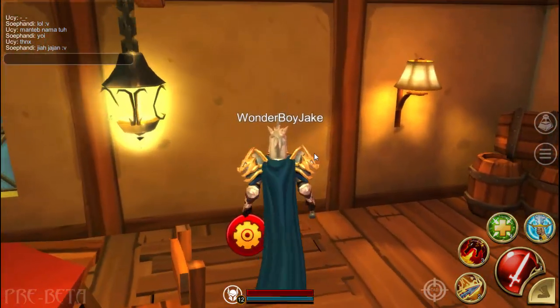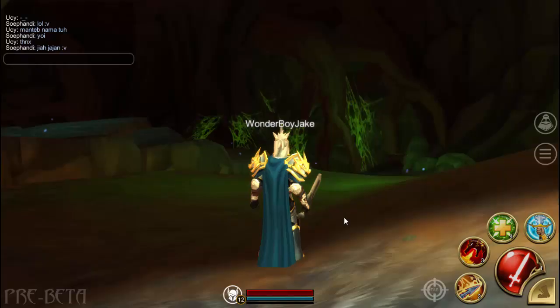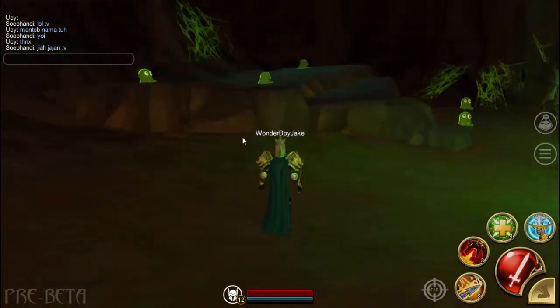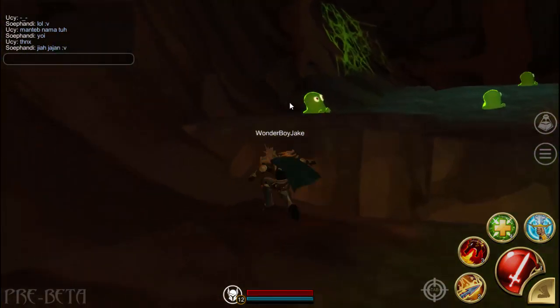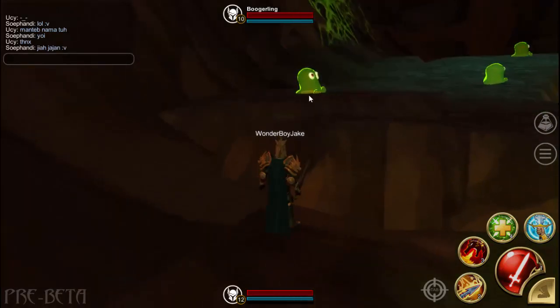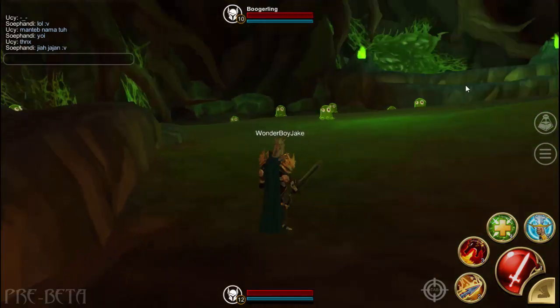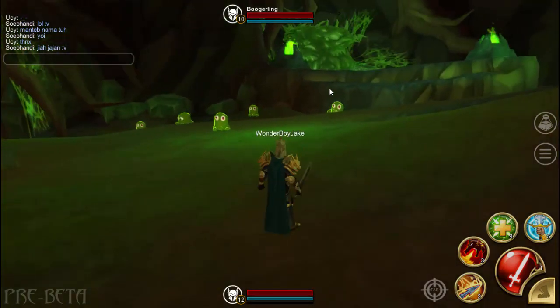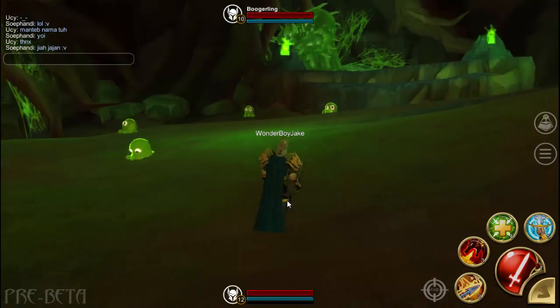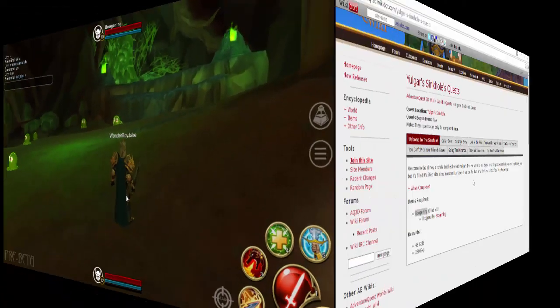All you want to do is head down into this sinkhole, click on the little icon and it'll bring you to this area. Now if you've come here before, you'll notice that the enemies have changed — before they were like those crab things in the green guard cave, but they've updated them now and they look different. I've done all the quests here so it's pretty hard for me to explain, so I'm gonna go to the wiki and show you the quest line for this area.